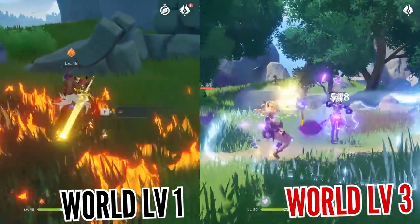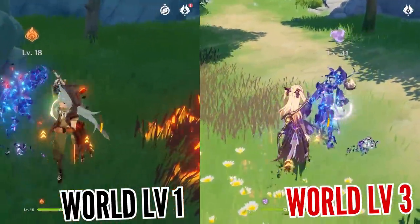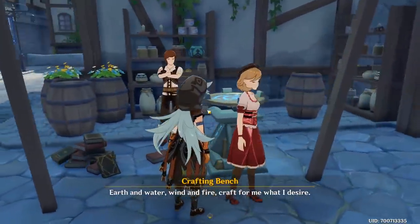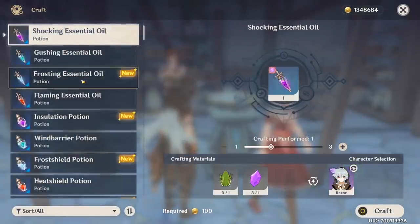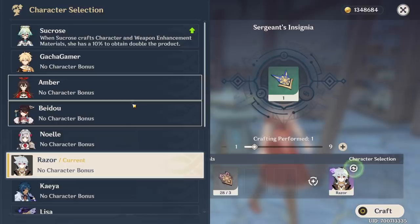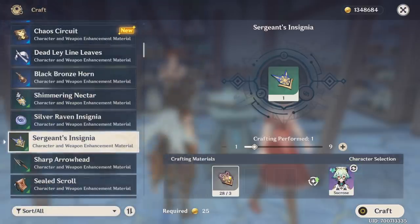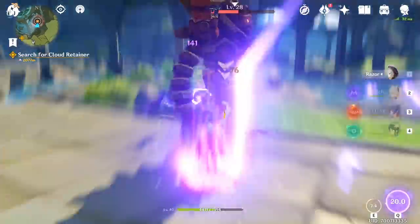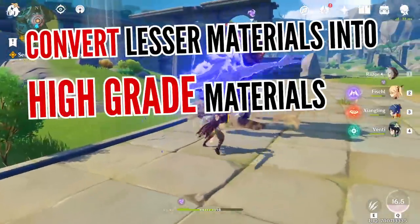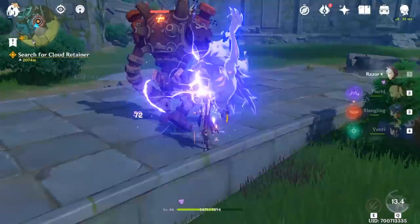An upgraded version of these materials will start dropping when you increase your world level. You can convert lesser materials into upgraded ones using the alchemy table. Make sure to check if any of your characters using the alchemy table can give further bonuses — for example, Sucrose can randomly double the amount of materials you obtain. This way, even if you end up with more materials than you need, you can always convert them into better ones, so hunting elite monsters will always have an excellent payoff.